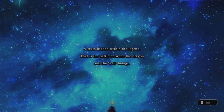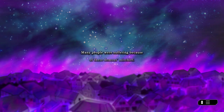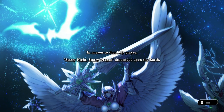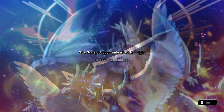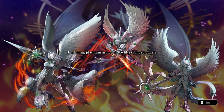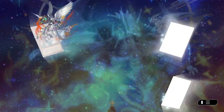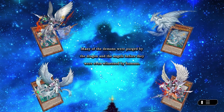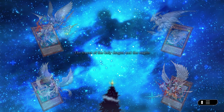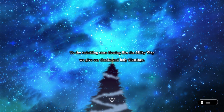Truth hidden within the legend — that is the battle between the dragon and the evil beings. Since the beginning of time, there have been demonic beings that spread disorder. Many people were suffering because of these demons' mischief. The angels that watch over the people took pity and prayed to heaven. In answer to that holy prayer, Starry Night Starry Dragon descended upon the earth. The Starry Dragon unleashes its might to save humankind. The angels took arms as knights, obedient to the will of the dragon, and served to purge the evil. In shining platinum armor, the white-winged angels soared through the starry sky. These angels were called the Starry Knights. Many of the demons were purged by the dragon and the angels before they were even witnessed by humans. No matter how much time passes, people will remain ignorant of the truth while they pass on the legend. The traces of the holy dragon and the angels silently disappear as they fulfill their duties. To the twinkling stars flowing like the Milky Way, we give our thanks and holy blessings.